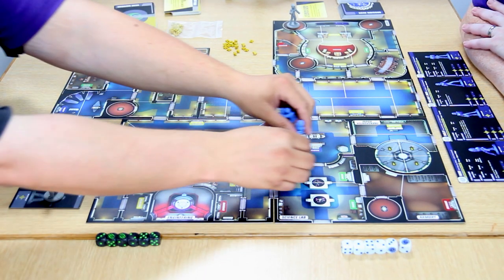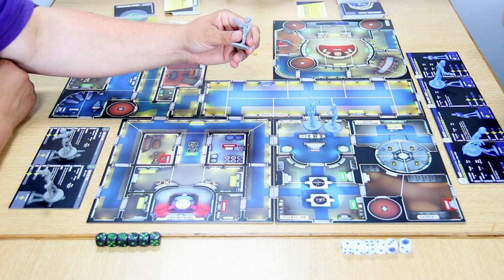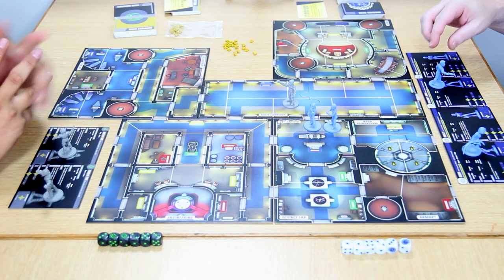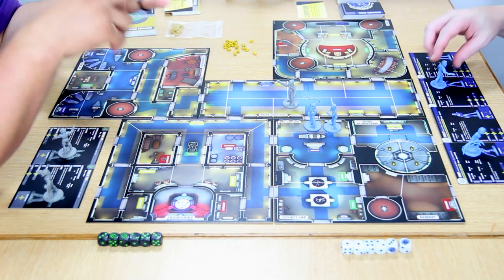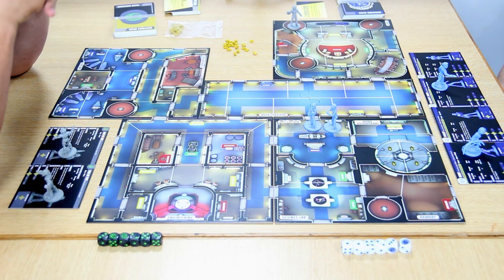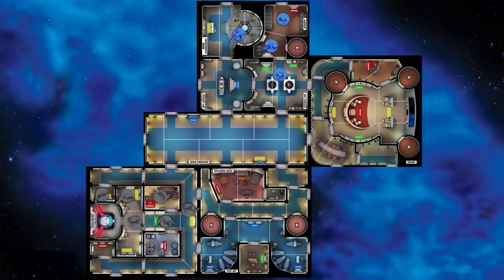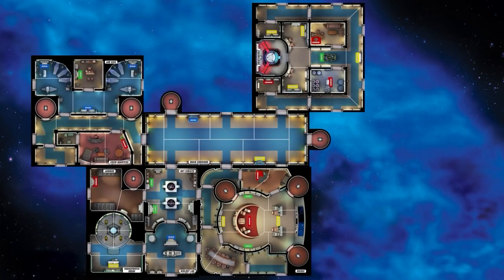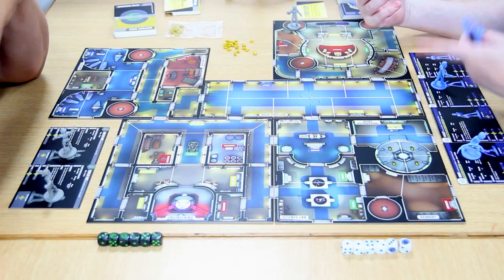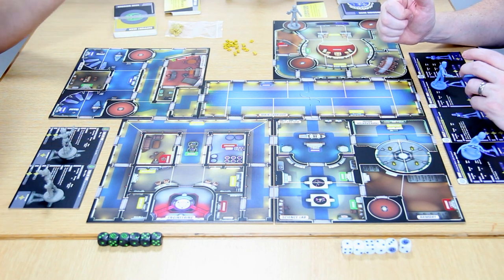The miniatures use an animated styling rather than direct likeness. Locutus is here — Jean-Luc Picard turned into a Borg. You've got Riker's away team: Shelby, Worf, Data, and Commander Riker himself. Then you've got Locutus's Unimatrix — him and four Borg drones. That's what comes in the core set, with expansions coming. Paul's initial impressions: it's quite bright and vibrant, the areas look exactly like a galaxy-class starship — engineering, medical bay — everything is where you'd expect it, including the transporter. The icons are clear: medical, command, operations.